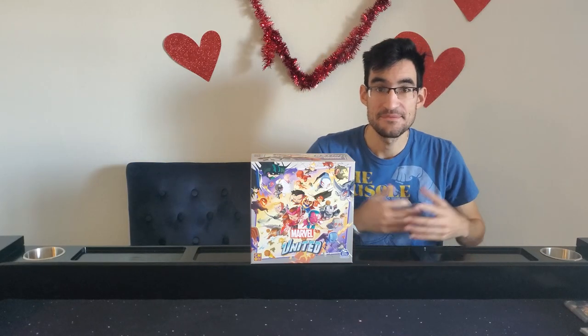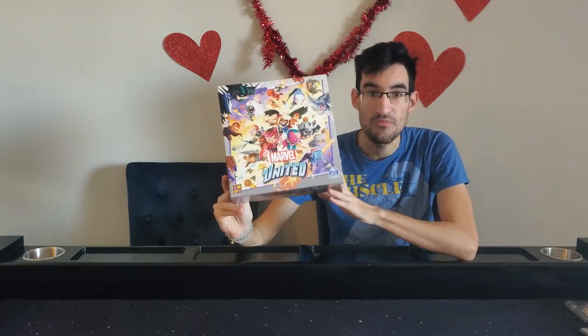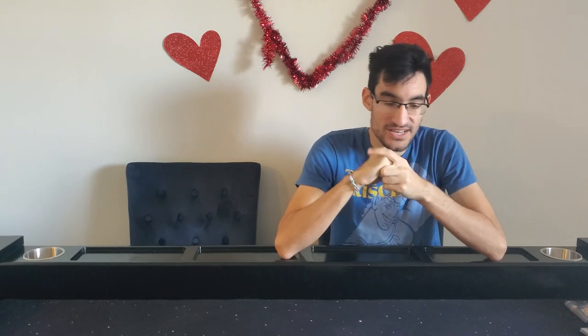Hi guys, and welcome back to another video again with Powers. I'm Jake, and today we're going to be continuing doing playthroughs of the Marvel United promo bundle content. We have been making our way through all of the villains and heroes, and I think we're down to only about three or four more villains and about 12 more heroes. Today, MODOK and his crew has busted into S.H.I.E.L.D. headquarters, and Nick Fury along with Mockingbird and Hawkeye are teaming up to try and stop him and his henchmen.